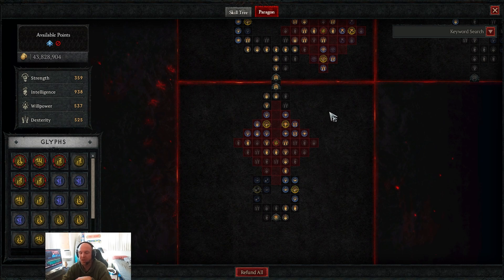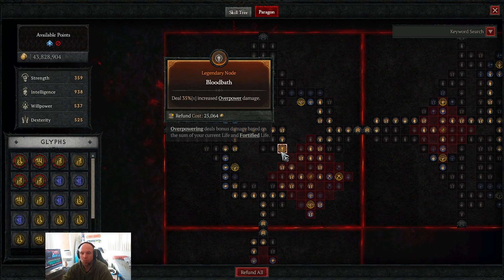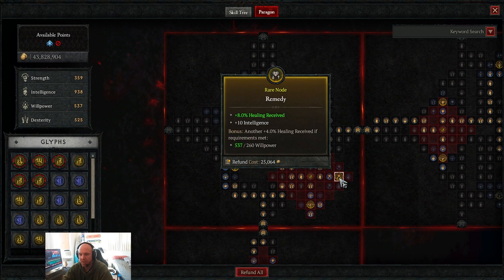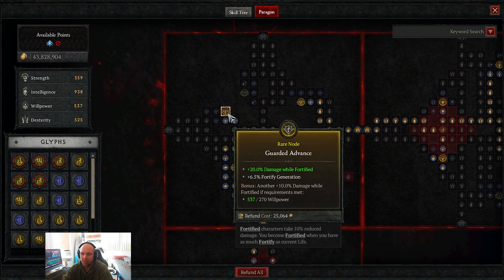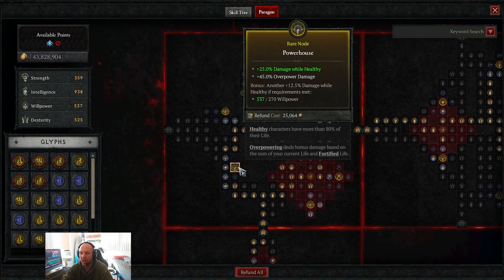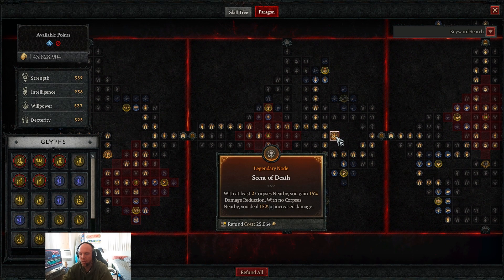We go heavily into the Bloodbath board with the Exploit glyph, leveled to 15. We take what's necessary to get as much dexterity as possible and pick up intelligence nodes along the way. From there we grab damage while fortified, fortify generation, damage while healthy, and overpower damage nodes.